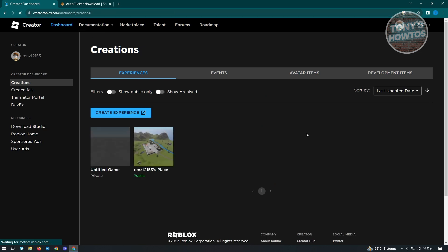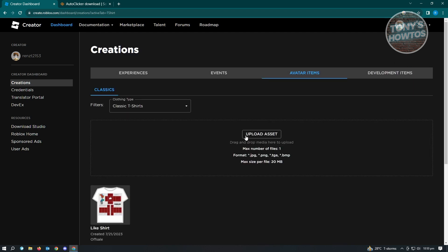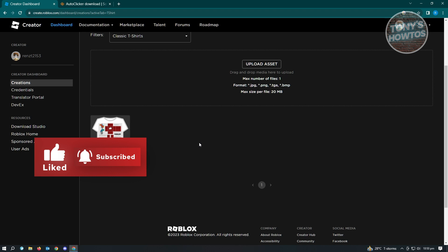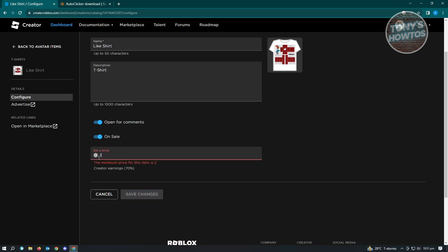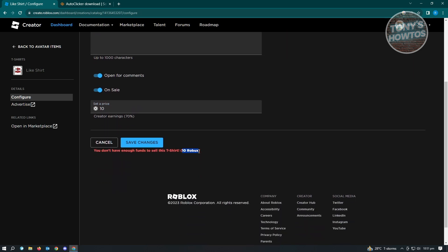To upload a shirt, go to the Create tab and it will load a new tab. Go to your avatar items and you'll see the classic t-shirts option. From there, upload your assets — there's a template available, so check the channel for a tutorial on creating shirts. Once uploaded, go to the shirt, enable it, and set a price. Click save changes and it will deduct 10 Robux from your account.